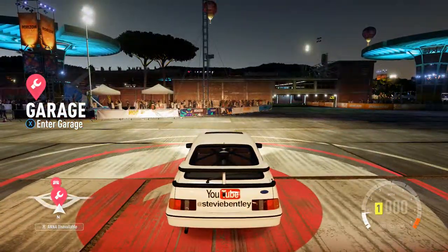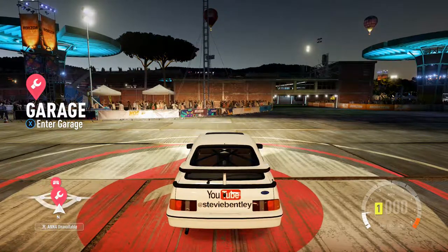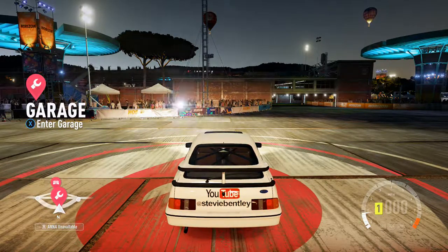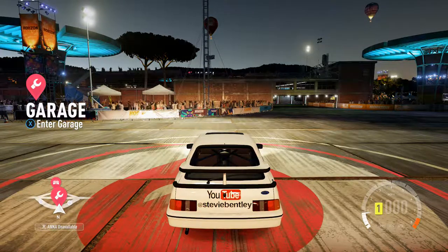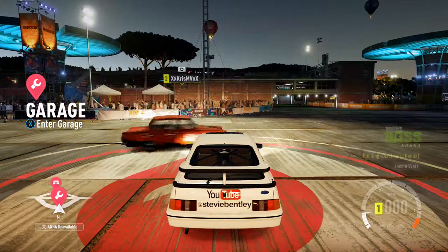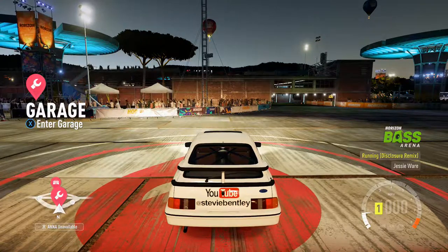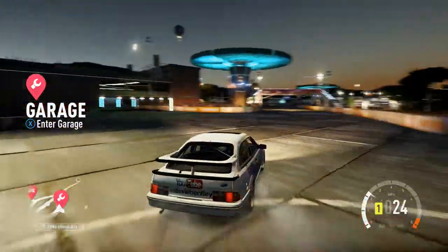The car is an '87 Cosworth Sierra. It's had an engine transplant — it's now a 6.2 litre V8, running through all four wheels, with 928 brake horsepower, because you can never have enough brake horsepower. If you've watched my videos you've probably seen this car before. Let's crack on — sit back, kick back and enjoy.